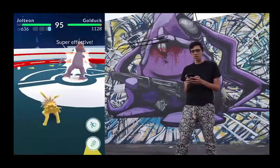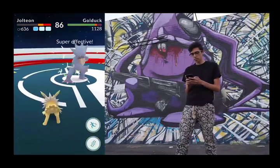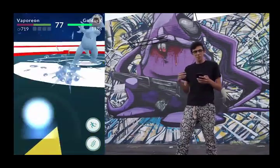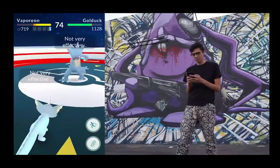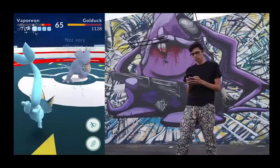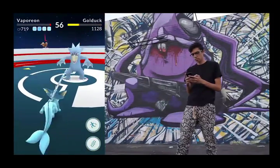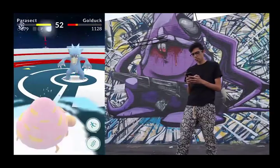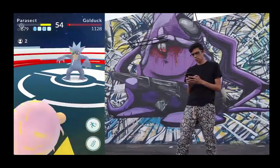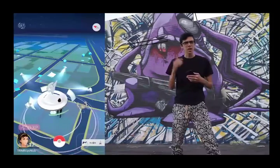Now I'm going to switch Pokemon to my Jolteon, since its attacks are super effective against the Golduck. Obviously, I'm having a hard time dodging this one — that's why you have more Pokemon. Even though the Pokemon are stronger, you get to use 6, so you have an inherent advantage. It's time to claim this gym for Team Instinct.